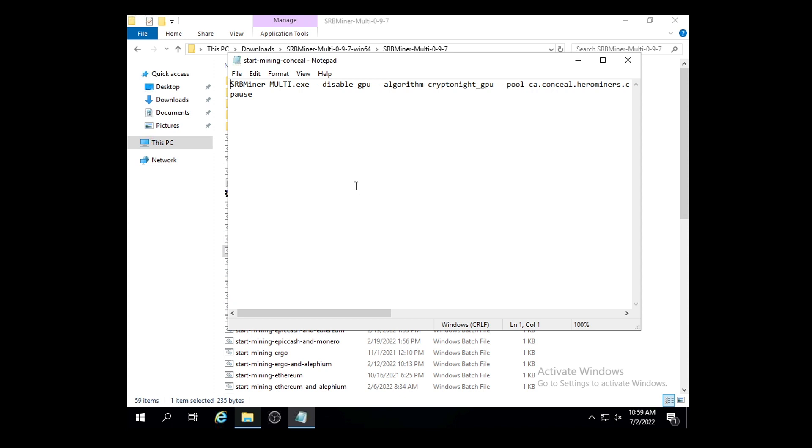Right-click on Start Mining Dash Conceal and select Edit. It's going to open up set for GPU mining by default, but what you want to do — I'll post this in the description — is copy the command line exactly as I have it. That will allow it to CPU mine. As you can see, it has disable-GPU flagged and the algorithm set to Kryptonite GPU. For whatever reason SRBMiner allows you to CPU mine this when you're technically not supposed to be able to.